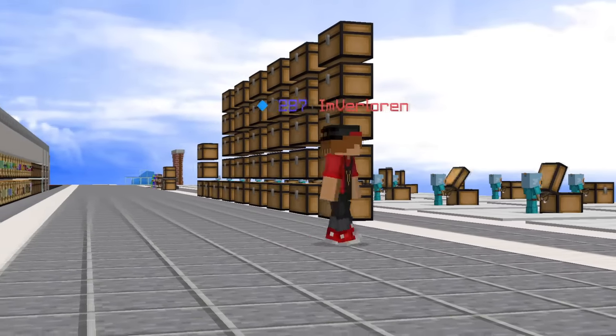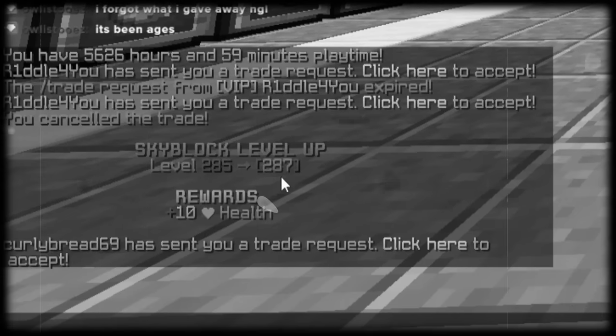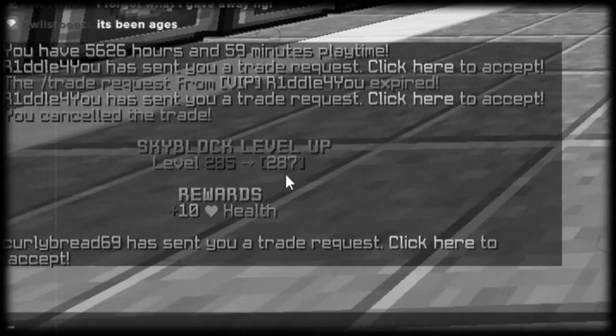And then find out our true Skyblock level. My level has gone up a bit — 287. I don't know what I've done. I've only taken things out of my inventory and put them in chests, and somehow my level's going up. So we're at 287 right now.